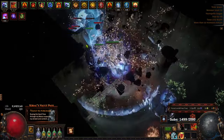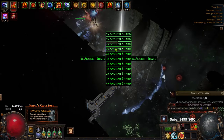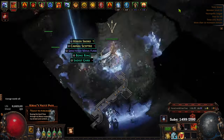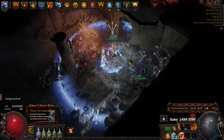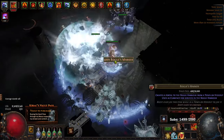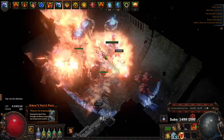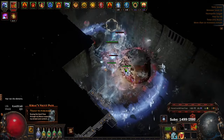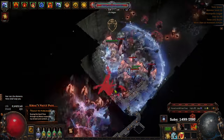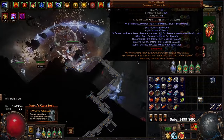This character in the endgame setup is rocking 100% physical damage taken as elemental, relying on Taste of Hate. A large source of max res came from pivoting into a tankier setup after getting a Mage Blood — we actually found two of them during the rogue exile strategy. I don't build PoBs around Mage Blood because that's a lot to keep updated. The Mage Blood let me drop Rise of the Phoenix in favor of a Dawn Breaker.